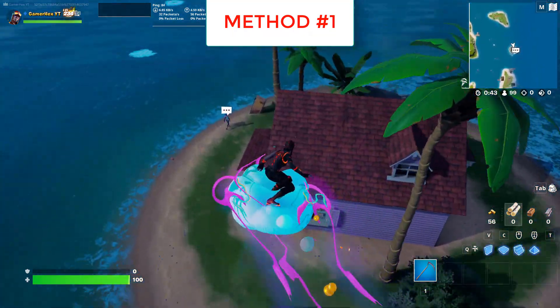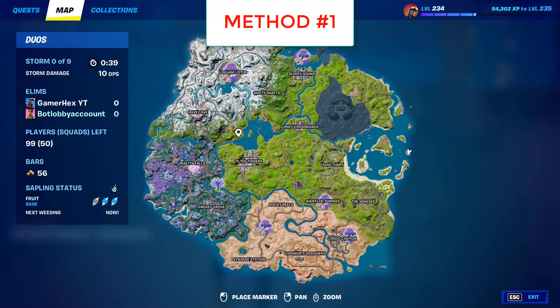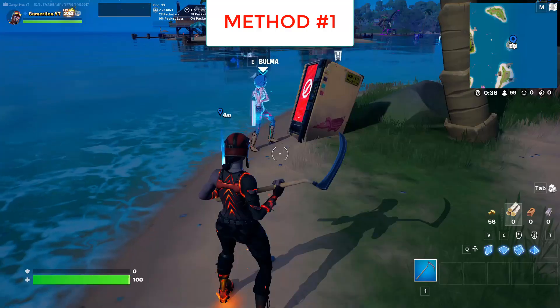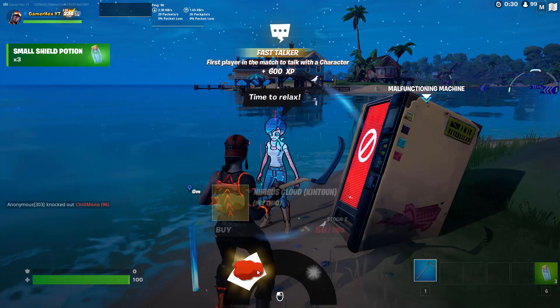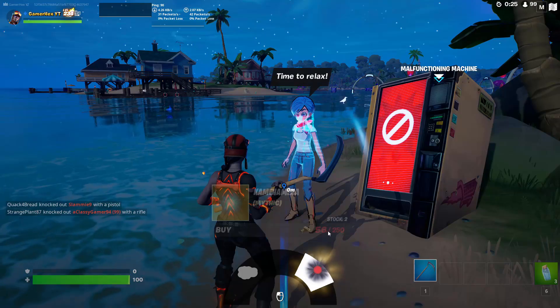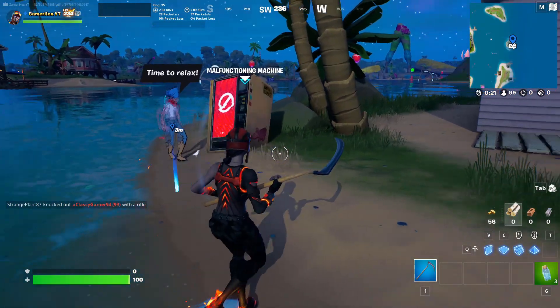The first method is the easiest one. All you have to do is come to this exact spot and talk to this NPC. She sells the Dragon Ball Mythic items for 250 gold. Sadly I cannot buy them right now because I don't have enough gold, but if you have enough gold you can buy them easily. That's the first method.